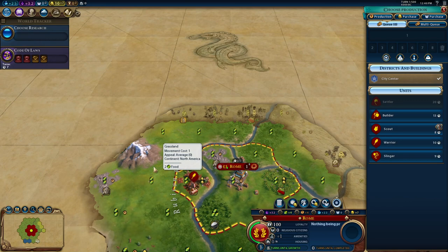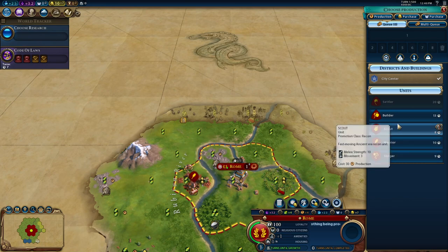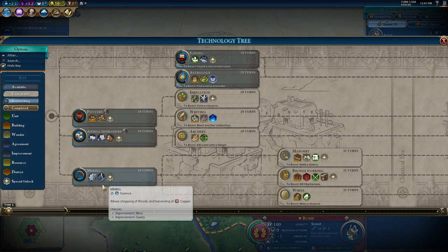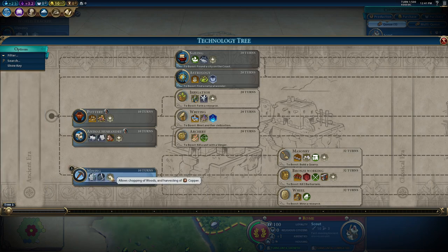A scout is an extremely reasonable first build. If we want a bit of military to defend ourselves, we could get a warrior or a slinger. We'll pick up a double scout. We'll probably start with mining, and then after mining pick up animal husbandry. We might want to see horses early on — if we can't find iron, which we need for the legion, it's important to have horses as a backup plan.